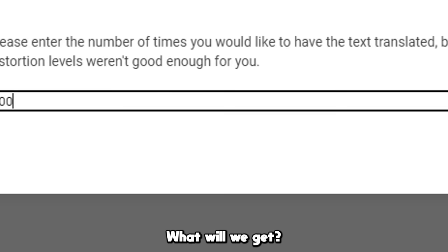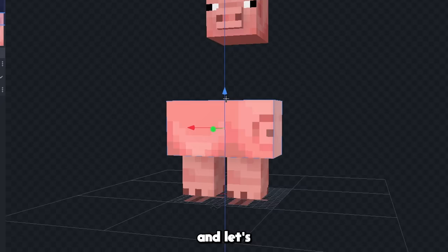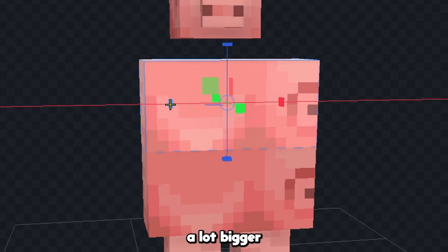Next I'll translate a pig. What will we get? And we just got light. For this one, I think I'm gonna make some kind of light golem. First I'm gonna rearrange his body parts like this, and let's take his body and make it a lot bigger because it's a golem.